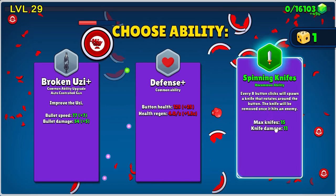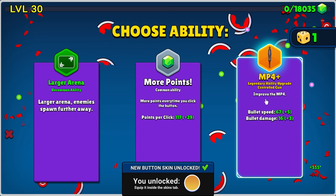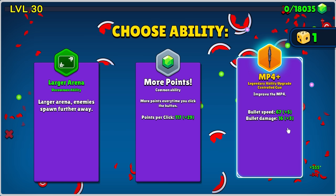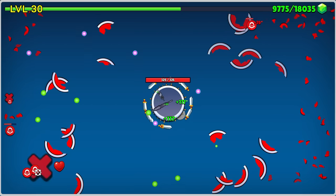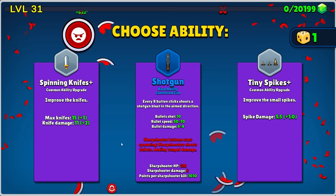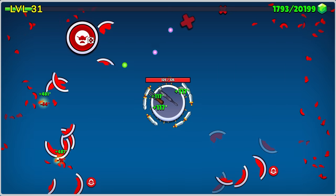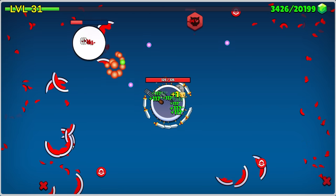We can also add spinning knives. All this clicking probably counts for my exercise for the day. MP4 legendary upgrade again — lots of damage, lots of bullet speed. Plus, I now own the only button in existence that's protected by swirling swords. And just for funsies, we're gonna add a shotgun — every eight button clicks, shoot a shotgun blast aimed in the direction we're shooting, which will look something like that.